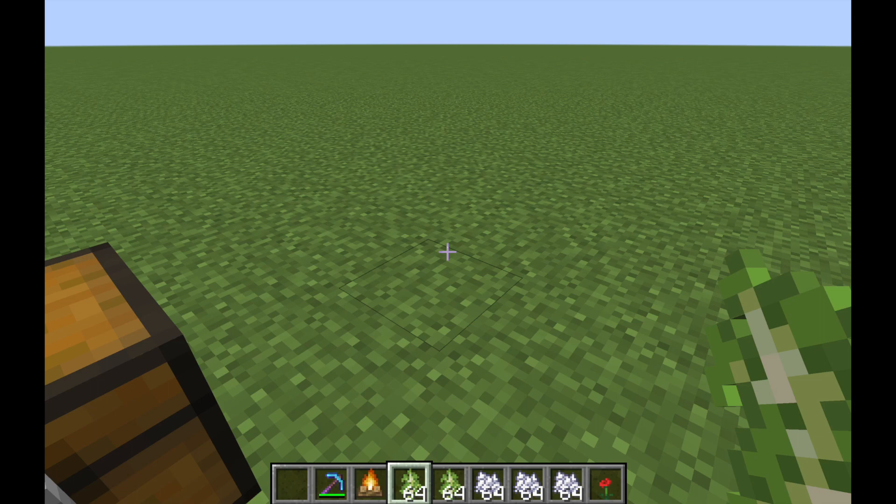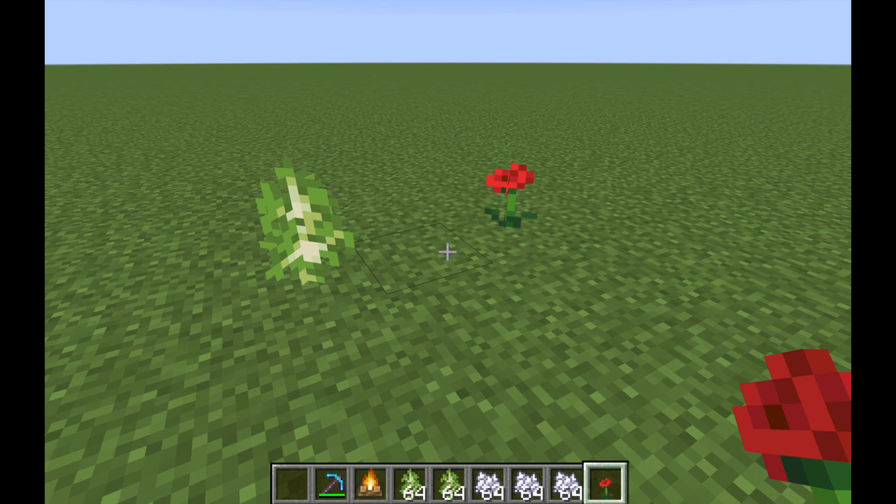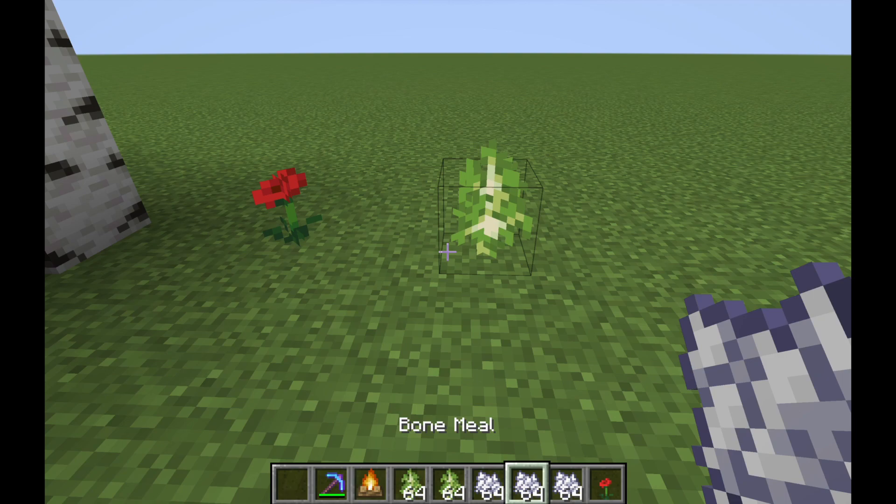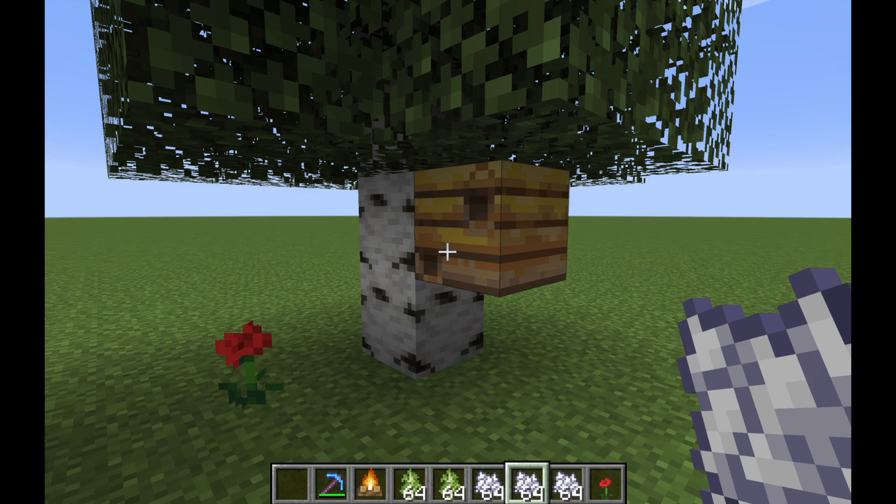Just throw some bone meal on it — this one did not get anything, so that was attempt number one. On attempt number 18 it actually worked. As you can see, I have this poppy that is two blocks away from where the sapling was, and I used bone meal to grow it into a tree, and a bee nest actually appeared on it.